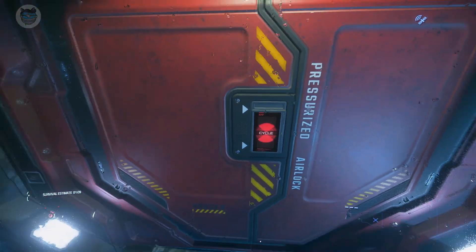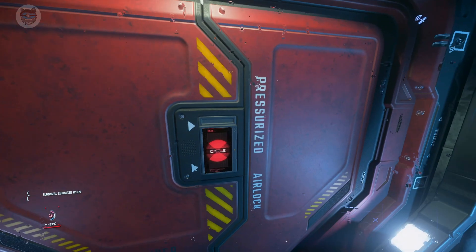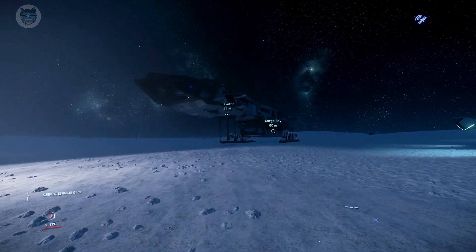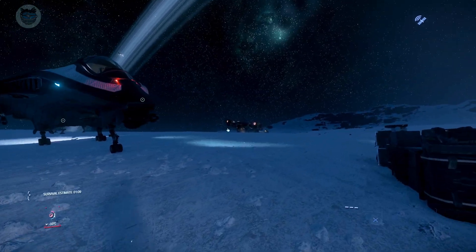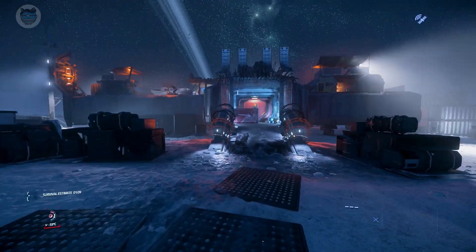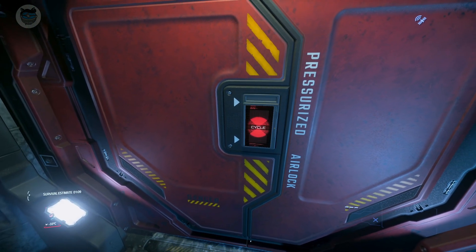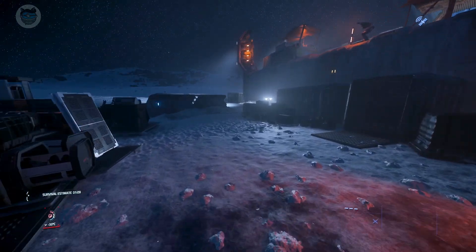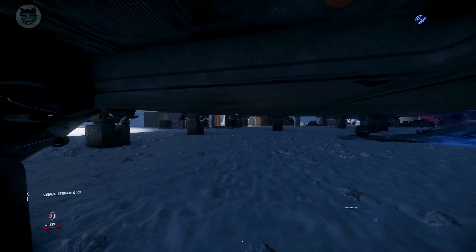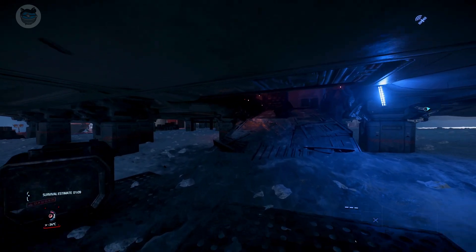I guess I might be bugged out. I take a quick look at the Connie and see what's going on — there's the Cutty over there with the ramp door open. I try the door once more and give up on that. I believe there's supposed to be an entrance in the bottom somewhere — and there it is, lit up with a blue light.